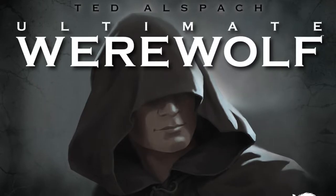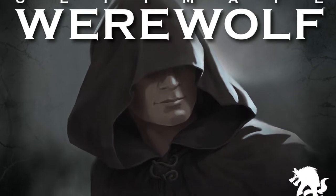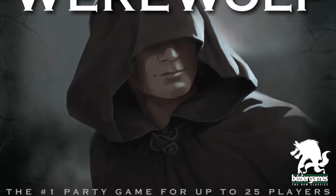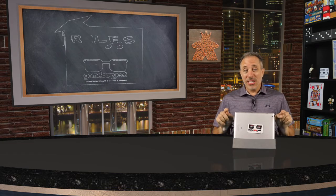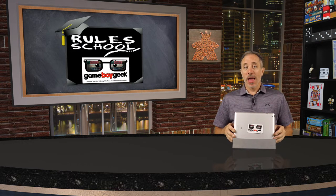Hello my friends, it's the Game Boy Geek here and today you'll be using your wits to deceive and uncover deception by fellow players as you attempt to discover who among you is a werewolf. Ultimate Werewolf is a social deduction game for 5 to 30 players, taking 30 to 60 minutes to play, for ages 14 and up, published by Bézier Games. Today we'll be doing a rule school where I'll teach you how to set up and play the game, how to become a better moderator, and introduce you to the free app so you don't have to read the rulebook yourself.